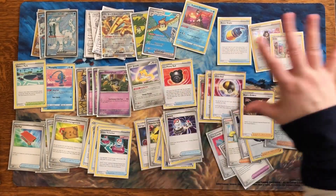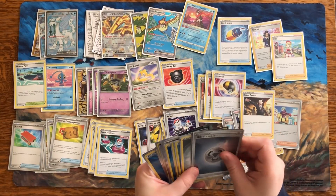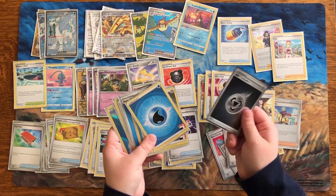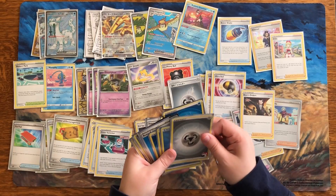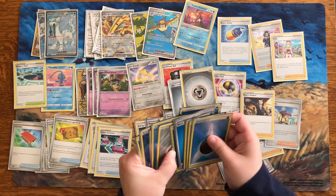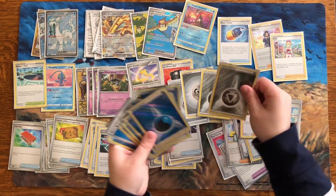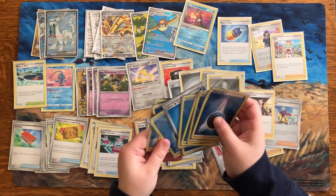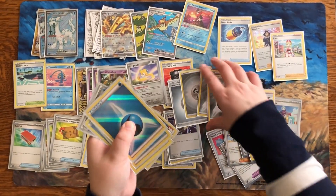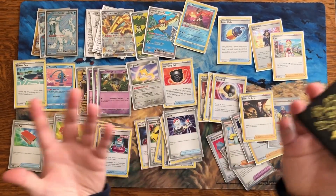So that's kind of what's cooking. For energy, you only need one metal energy for Gholdengo's attack, but of course it's nice to have more. It's mostly water energy. I've seen a lot more energy that people have played as well, but here's a lot of water energy and then some metal. So let's see how it goes and how it plays.